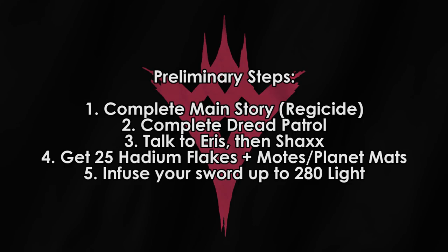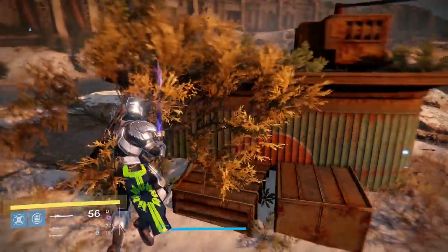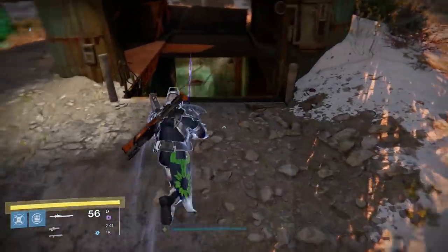The next requirement is hidden. You need to level up your sword to 280 attack before you can trigger the next part of the quest chain. When you do that, go talk to Shaxx. The first quest he'll give you is to go kill 50 Majors and 25 players in the Crucible.